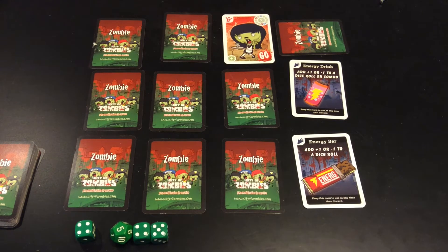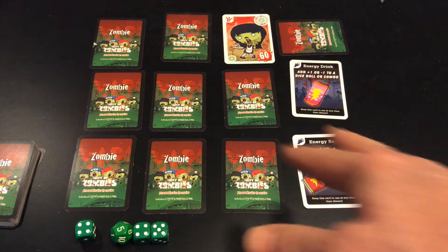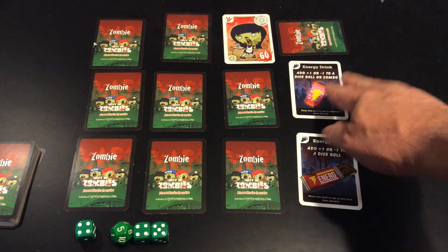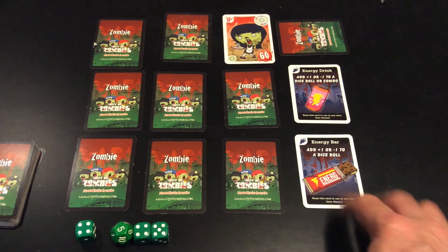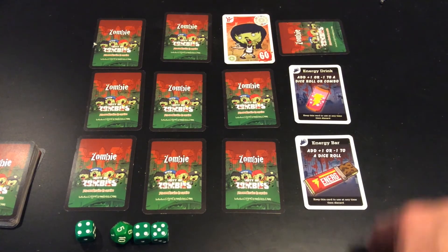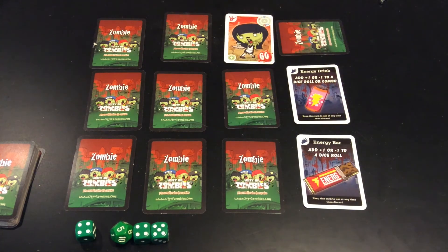This is the last day of the first game of Times Square. My students had come up with different ways to get that last zombie. A lot of them were using both of these cards in order to do so. Remember, these are for bonuses at the end, so when you're playing the full game, the proper game, you'd be playing with a timer. But one student did manage to find a way to do it without using either of the cards.